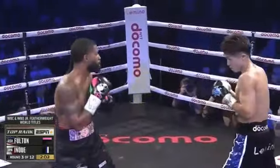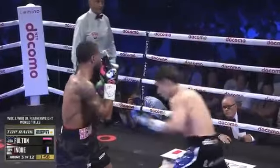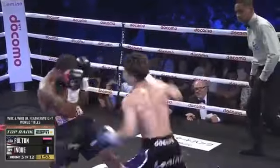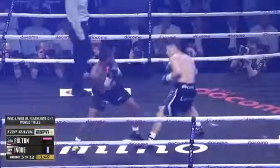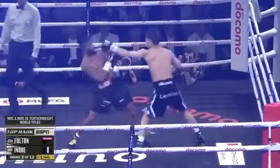Inoue has good countering ability as well. To the body again with the jab — that's been a point of emphasis early on — and then the right hand up top, partially blocked. One-two from Fulton.